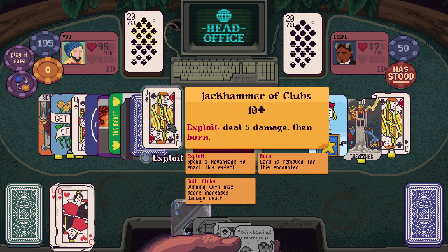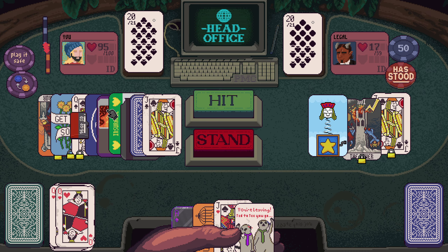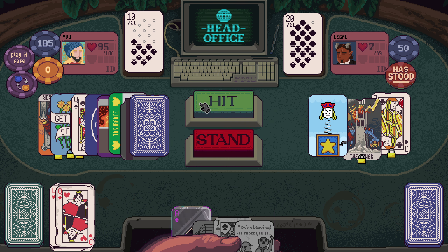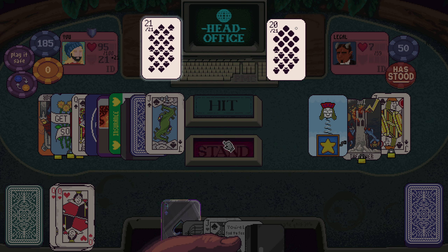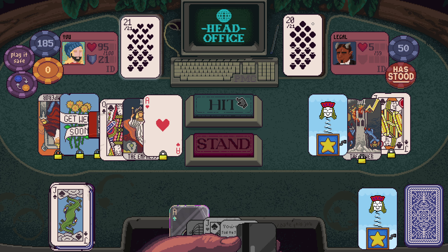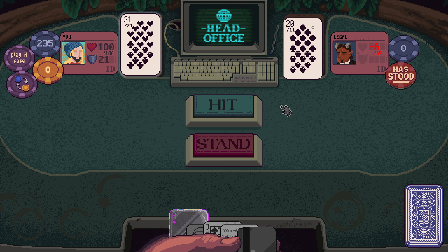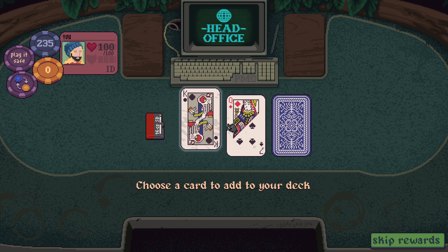There's a lot of cards. Exploit: deal five damage then burn. What is that weird scary legal jargon in the background — I swear I just heard 'does not constitute,' which is creepy. Of course the last card in the deck was the one we needed. Another SD card — I don't mind it.